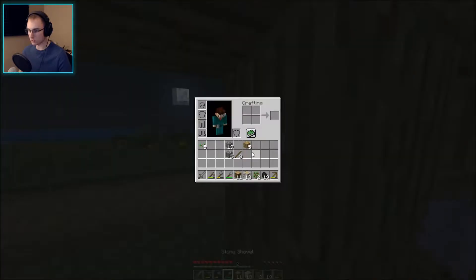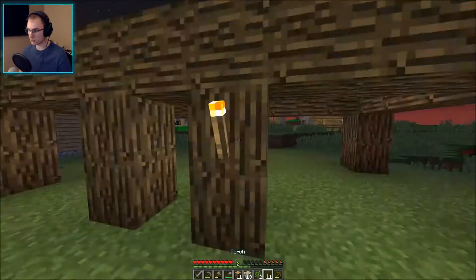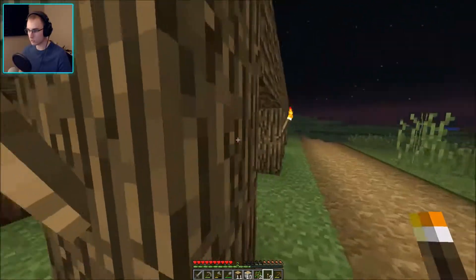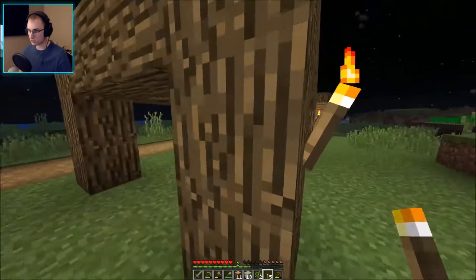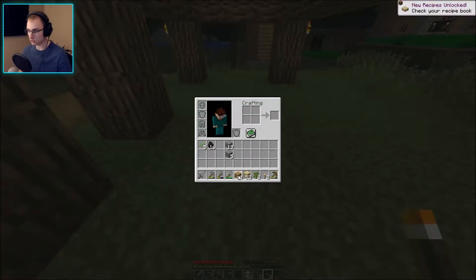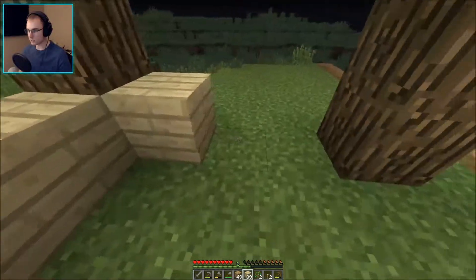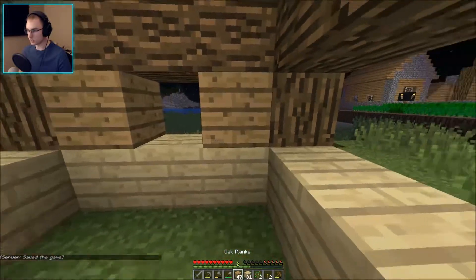Alright, that looks good. Since I have the materials to do it now, I might as well just throw a couple of torches on the outside of this thing. Not on the inside yet — the inside needs to be finished first. And that way we can at least see what we're doing. Now I'm gonna make the rest of these into planks and all these into planks also.